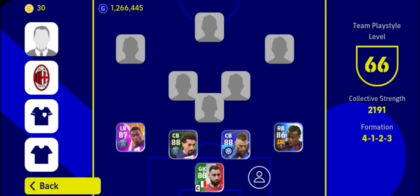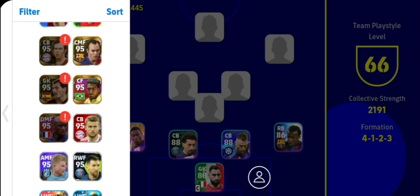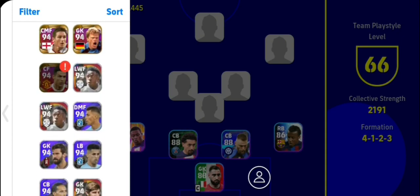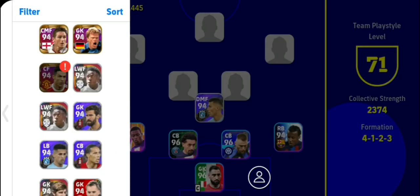Now let's talk about the defensive midfielder. There is no choice in play style for me — I would say just use the anchorman, nothing else. You can use Casemiro, Fabinho, and Rodri — all these players are very good. But try to take a DMF who is tall, so I recommend you to use Rodri.